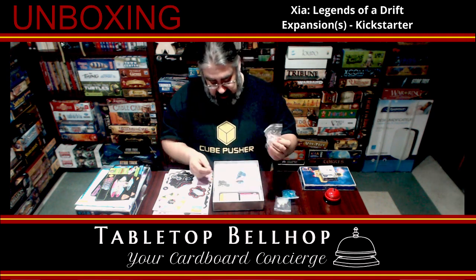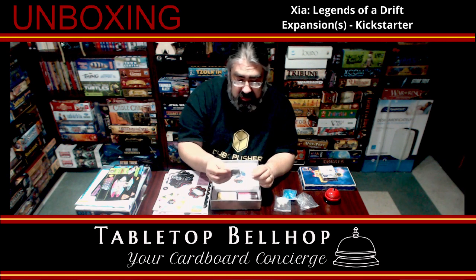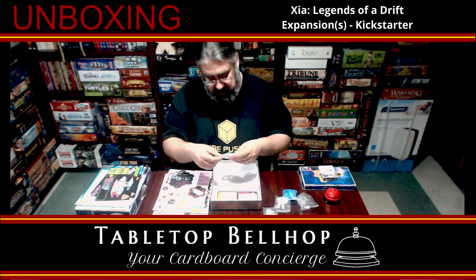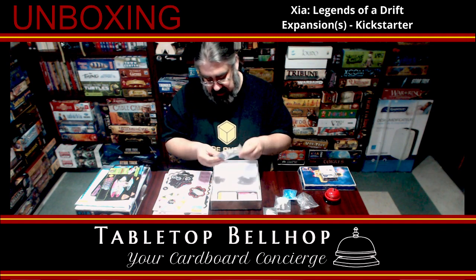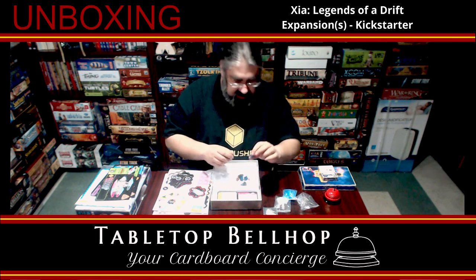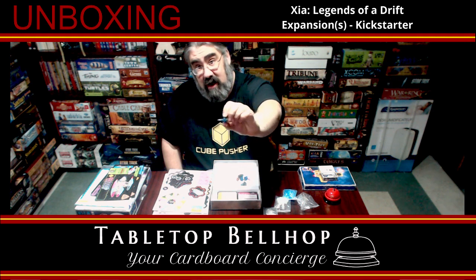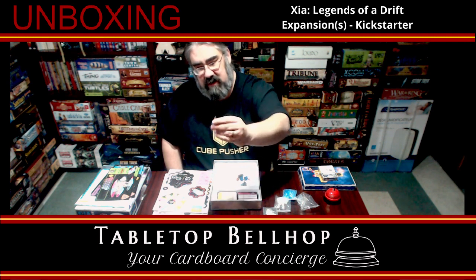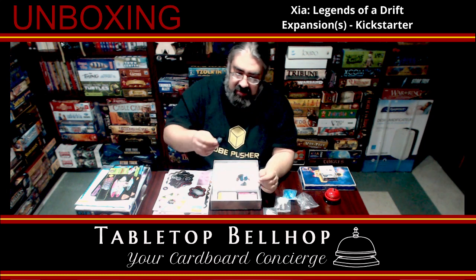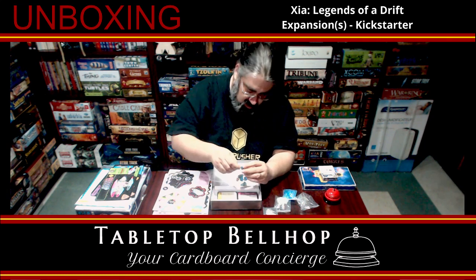We have stands for the ships, we have some additional money at 1,000 credits. And then we have really nice, of course, pre-painted ships. Hopefully you can see these — these are the comets for those particular map tiles where the comets actually circle around. These would each go on a stand, and you'd actually move the comets around. Again, fully painted, and these are actually translucent — you can see through them. Extremely well done, well painted.